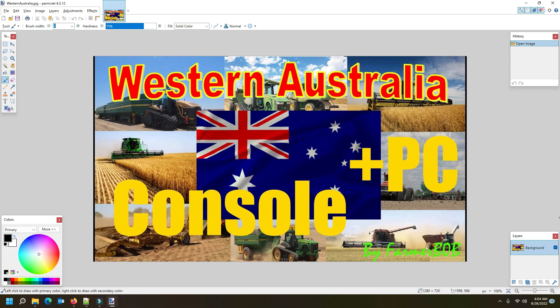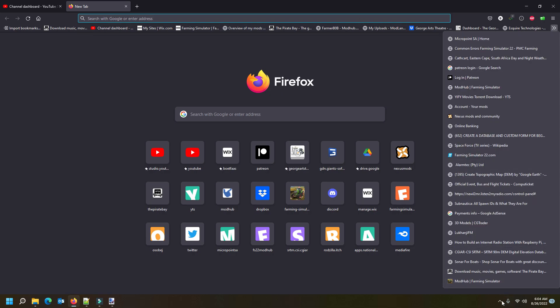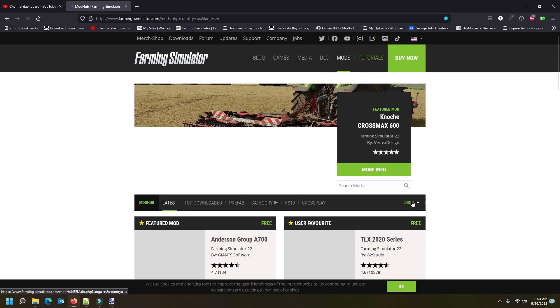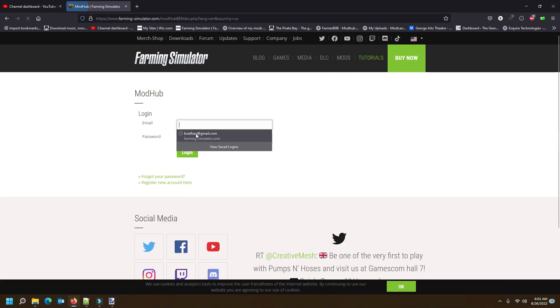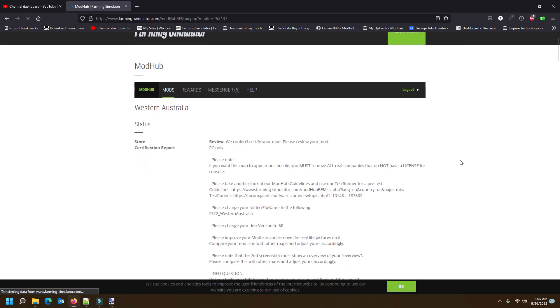You can play it on PC. The console version, however, unfortunately we are still waiting — it came back yesterday from Giants with some stuff that I need to fix. I want to quickly just update you on that. Here at the Giants editor website, just logging in — I've got two maps sitting with them at the moment: the Wildlands and Western Australia. It came back yesterday with some things I need to fix.